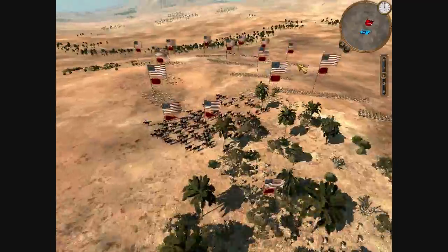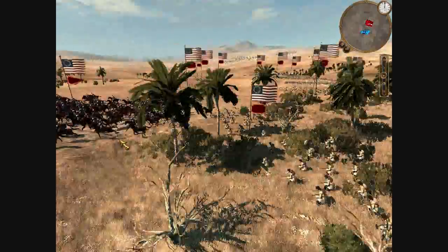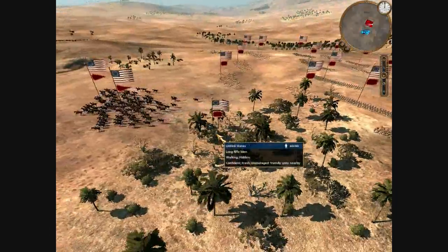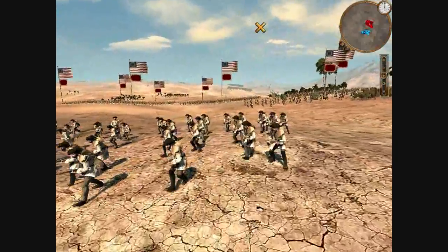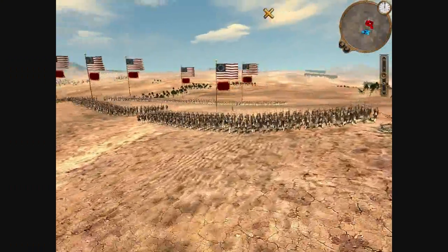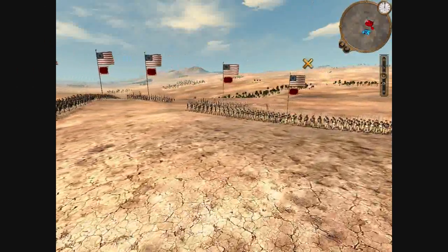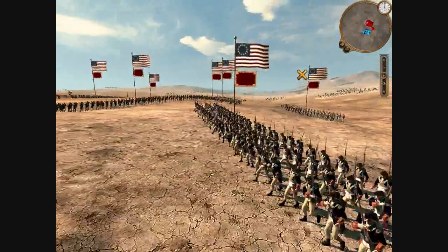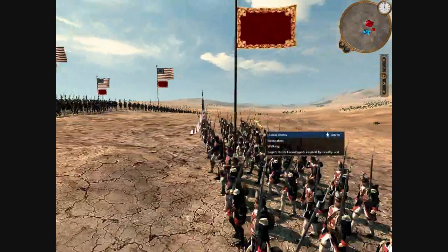Let's go look at my army of the USA. Here I've got two units of Lycrogens, followed up by six units of long riflemen. Those are my elite skirmishers. Since this is a late period battle, we both have access to elite skirmishers. My main infantry body consists of six units of minutemen, one unit of guards, and several units of grenadiers.